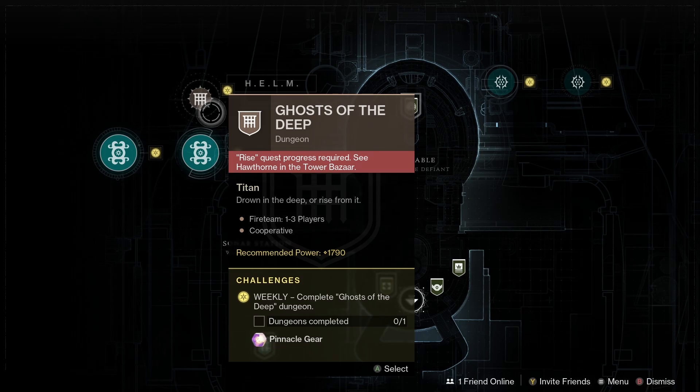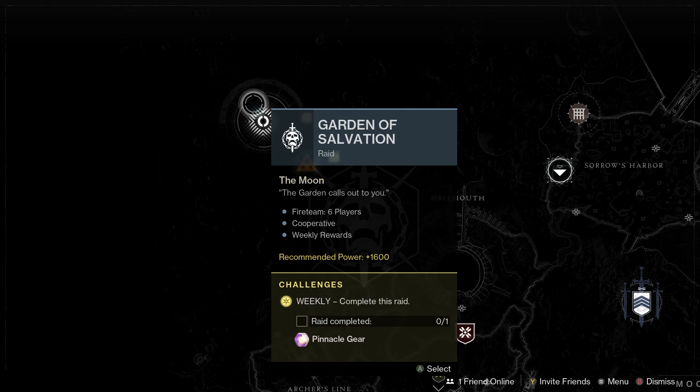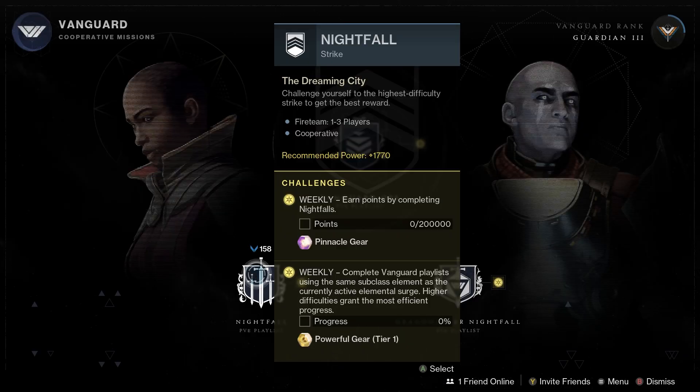Also some other new content — we've got the Ghosts of the Deep dungeon. That one was released last Friday so I'm sure many of you have already jumped in, but if you haven't tried it yet I definitely recommend you try it out. For the featured raid we have the Garden of Salvation and the featured dungeon is Spire of the Watcher. For the Nightfall this week we've got the Corrupted, and the weapon is the Hung Jury SR4.